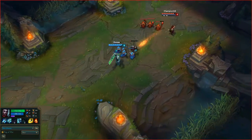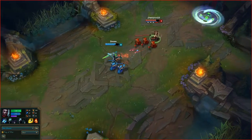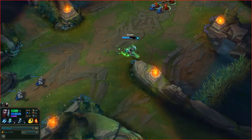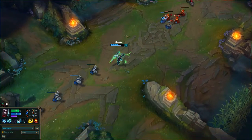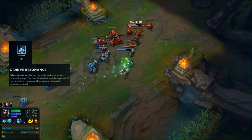First, let's start with Echo's passive. Echo's passive is Zero Drive Resonance. Echo's Zero Drive charges his spells and attacks with temporal energy. The third hit deals bonus damage and, if the target is a champion, Echo gains accelerated movement speed. This passive is good for engaging and disengaging during battle.